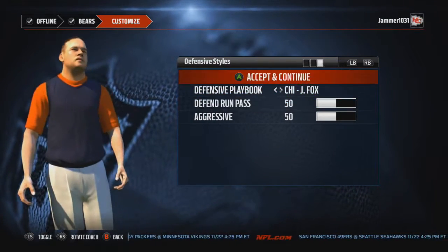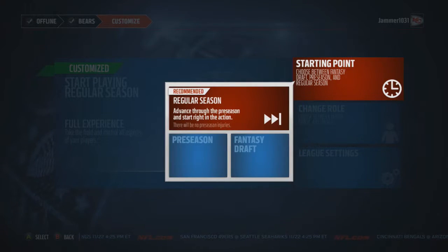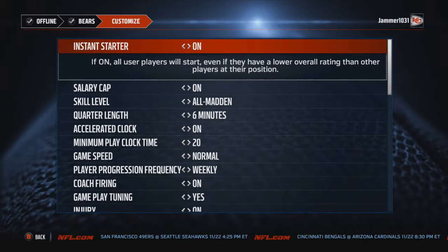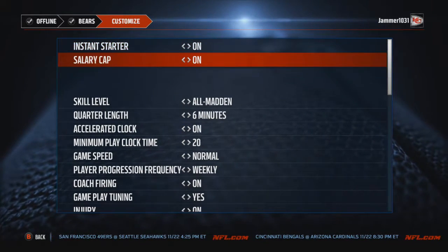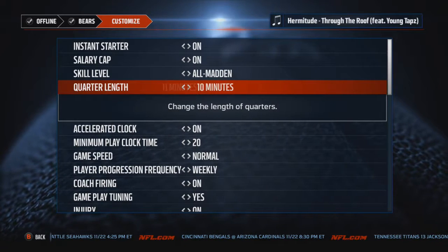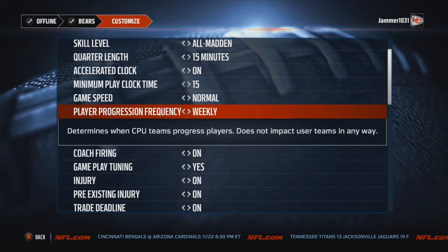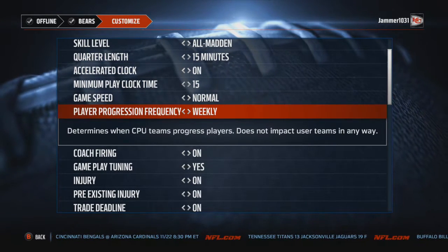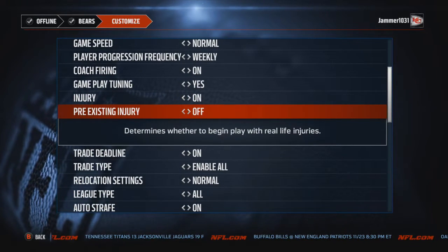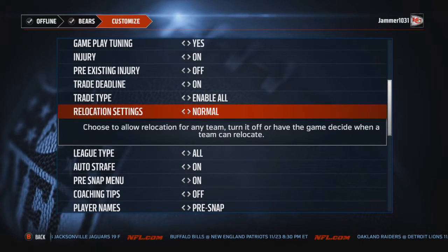I'm sticking with the offensive playbook Chicago has and I'm going with a 4-3 defense. In real life John Fox and the Bears run more of a 3-4, but I didn't really like the 3-4 in this game after messing around with it in Play Now. I'll stick with a standard 4-3 for now. I'm playing on All-Madden, 15-minute quarters, accelerated clock down to 15 seconds, and player progression frequency every four weeks.